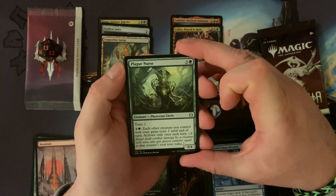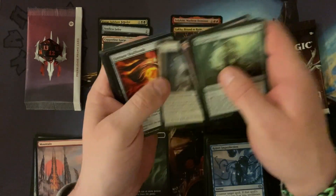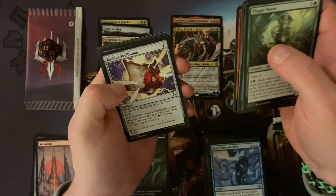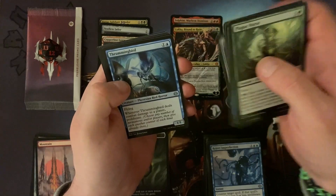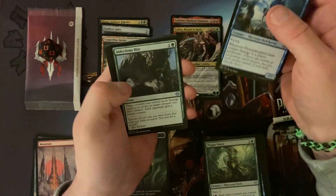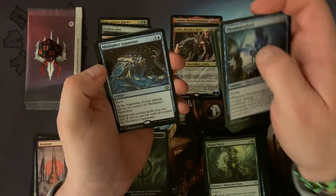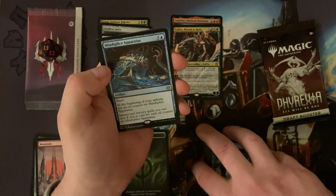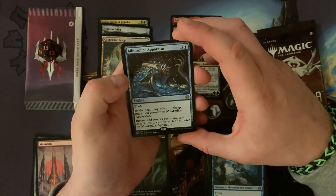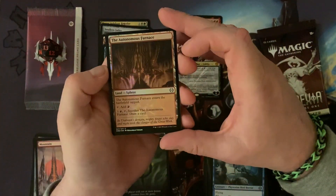Onwards. Commons - Plague Nurse, some other stuff, a bunch of skull bombs - that's pretty cool. Onto our first uncommon which is a Thrumming Bird. Infectious Bite, Against All Odds. And a Mind Splice Apparatus - nice, I didn't pull this yet, that's a bit of a bonus.